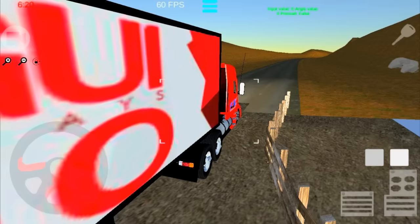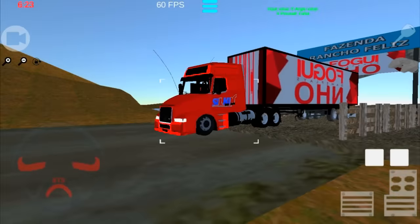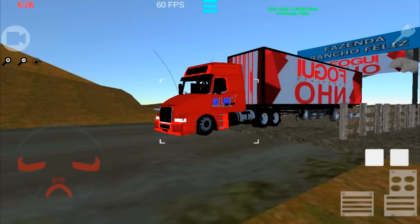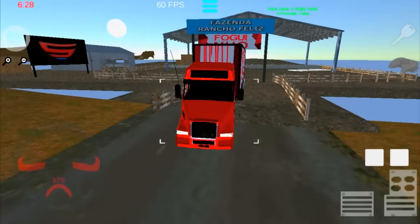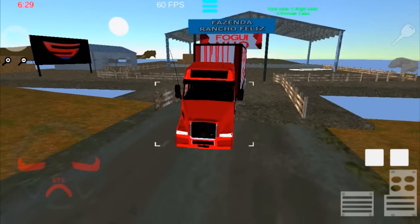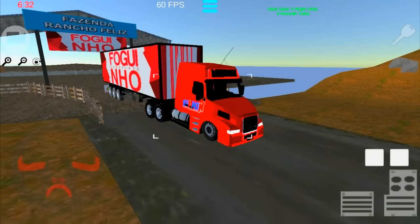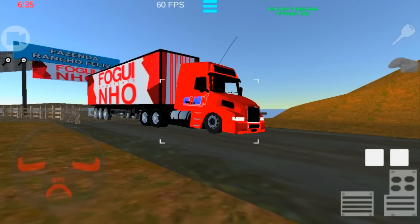Deixa eu ver o som. Caraca, olha só — peraí, se liga na buzina que tem, mano. Aqui é a luz dele. Caraca, que top — mano, Volvão saindo da Fazenda Rancho Feliz! Eles estão claro fazendo a texturização ainda. Mas eu acho que já tá bem bacana.